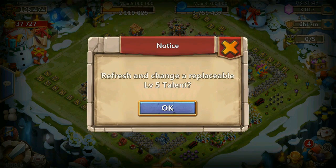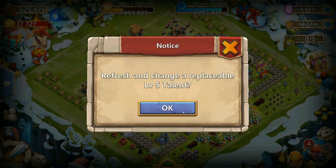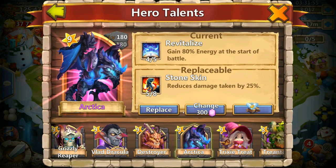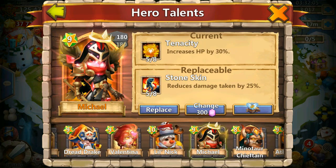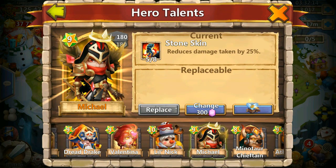We have 2 boxes here. The first one was horrible. We got Stoneskin! He really wanted Stoneskin on his Michael - this is an awesome talent to have. He wanted me to change the tenacity for Stoneskin, so I'm gonna do this - probably for defense.